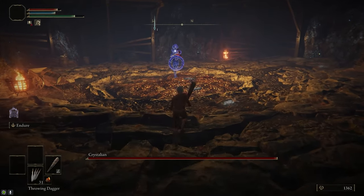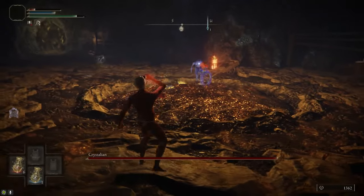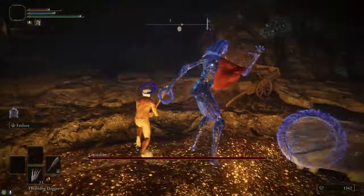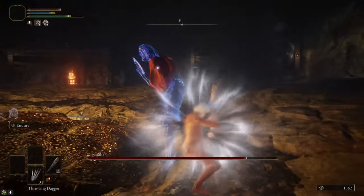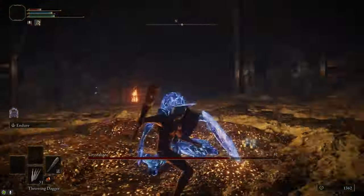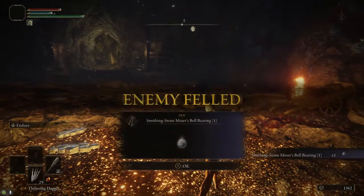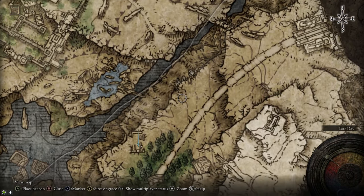We're going to kill the Crystallian boss — it should be pretty simple. Use Endure on the Club, then hit her with a couple of Charged R2s. It should only take two Charged R2s to break her stance — using Endure means she won't interrupt your attack when she hits you. After you break her stance with the two Charged R2s, she becomes super weak to all damage and gets stunned by anything. On death she drops the Smithing Stone Miners' Bellbearing No. 1, giving you access to infinite Smithing Stone 1s and 2s from the Twin Maiden Husks at the Roundtable Hold.